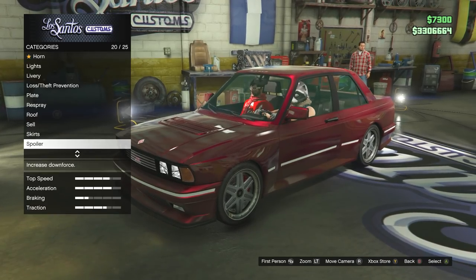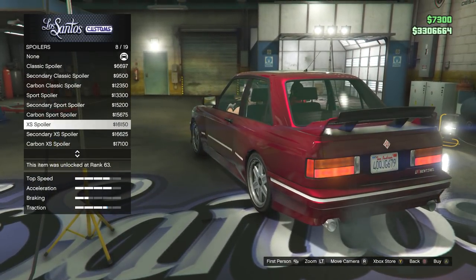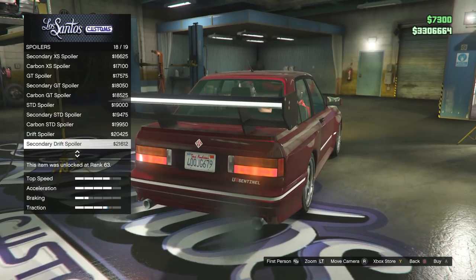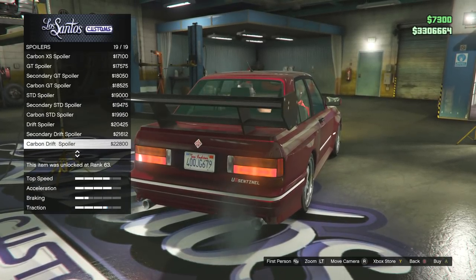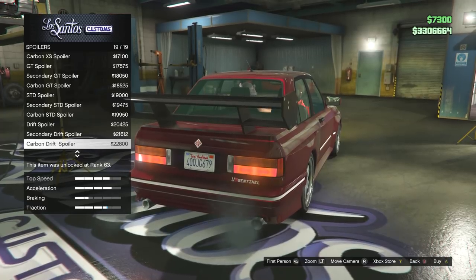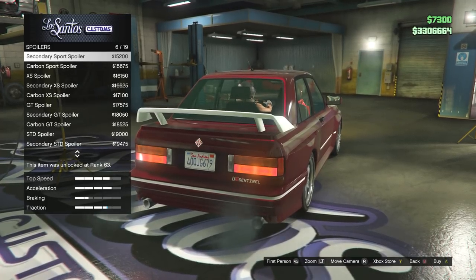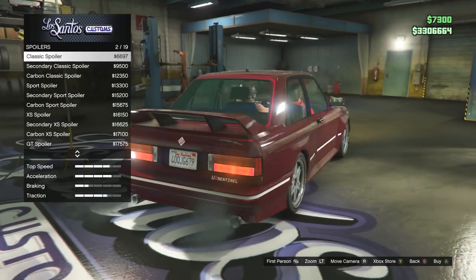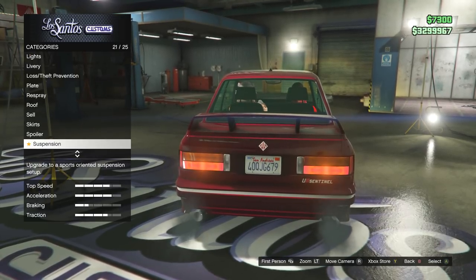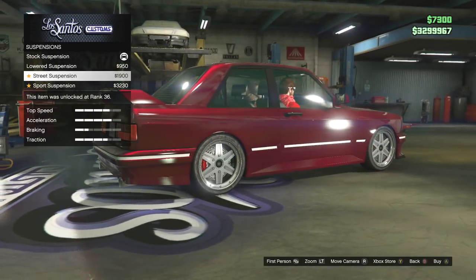Classic spoiler - yep, that is the one I'll be going for. But knowing GTA, there are going to be freaking massive ones. And there is - oh my god. We'll go for the classic spoiler. Just wish the middle sections were out of it a bit - it's just my personal taste, because that now looks like a Mitsubishi Gallant. Kind of weird combinations on this thing.